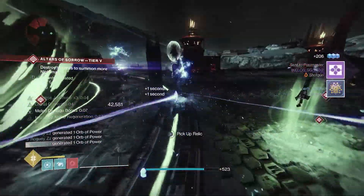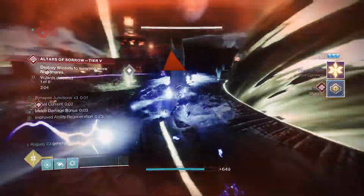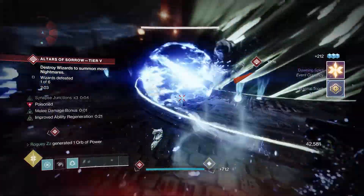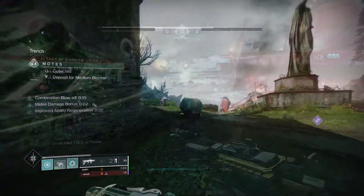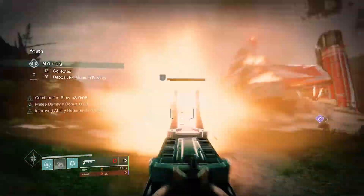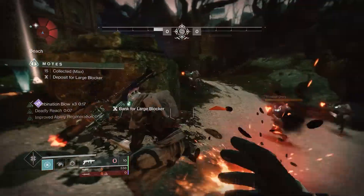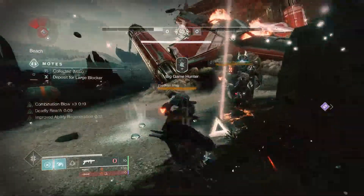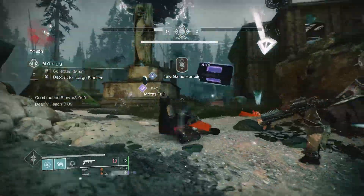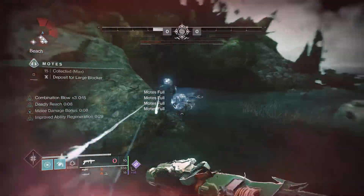First off, we'll be generating Arc Wells using Melee Wellmaker. This pairs incredibly well with Top Tree Arc Strider, as once we get 3 stacks of Combination Blows, every melee is getting us a kill, thus generating an Arc Well. Now that we've generated these wells, we'll be using them to increase our melee damage even further with Well of Ions and generate that extra super energy from Well of Potency.